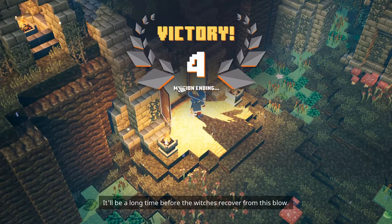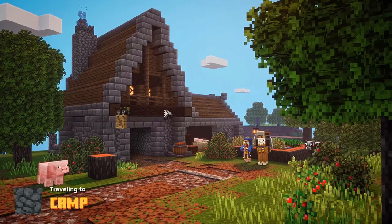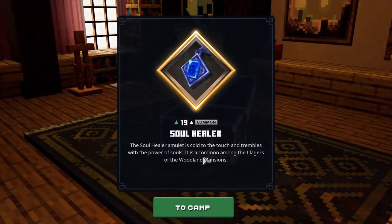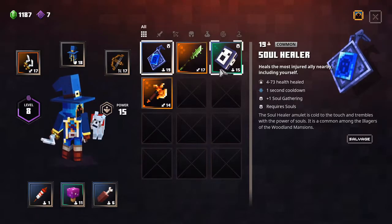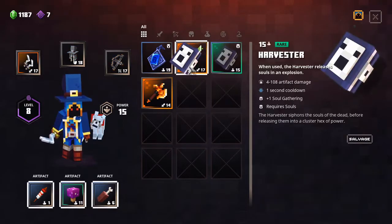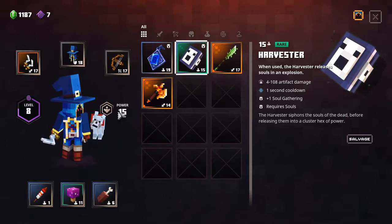The arch-illager's potion supply is no more and it will be a long time before the witches recover from this blow. Well done. Thank you! Soul healer — the soul healer amulet is called to touch and trembles with the power of souls. It is common among illagers. I think that's another very good item — heals the most injured ally nearby, including yourself. If I get a soul weapon... if only I had one. Look at how much good stuff I'm getting. Is it normal to get this much? I don't think it is, not as far as I've seen gameplay of this game.